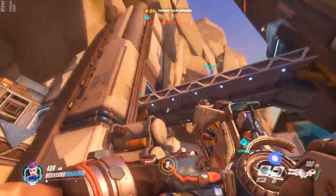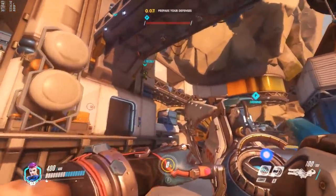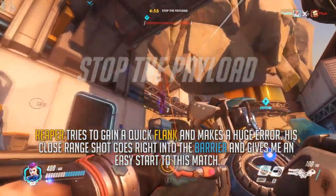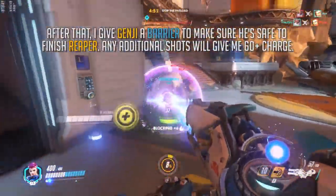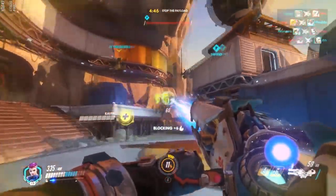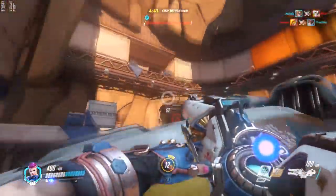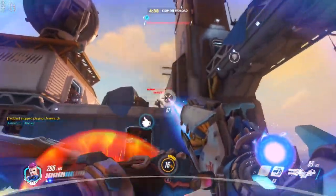Let's focus on you first. When leaving the spawn, your first priority must be to build up charge as quickly as possible. Due to this mechanic, Zarya at zero charge is basically a weaker combat unit than most other heroes in the game. But Zarya at 100 charge is an unstoppable monster due to the way that she snowballs.